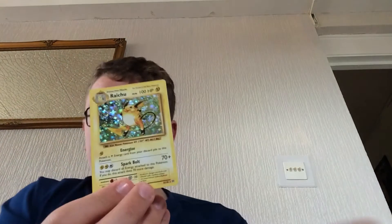So guys, I'm just going to sleeve this Ninetales Brite in my Tapukoko sleeves and it will go in my Trade Binder. I need to do another Trade Binder soon — and this Sableye is part of my Trade Binder, and also this Raichu. So guys, this is Pokémon Phantom Patel. Peace out.